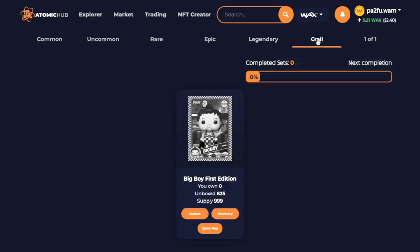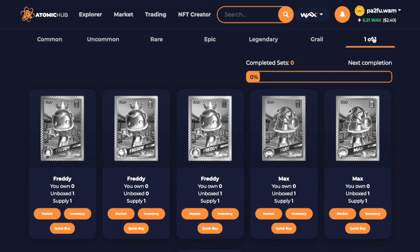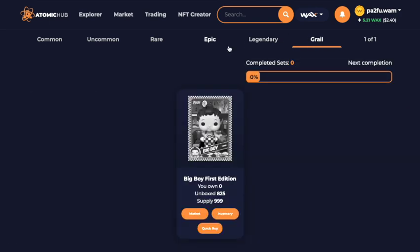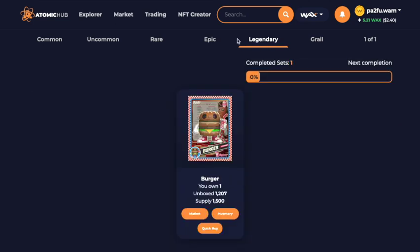We didn't get a grail and we didn't get any of the one-of-ones, although they're not redeemable anyway — but they are super rare. So all we should have in there is the legendary, which is what we got the token for, and the token for completing the whole set. They've already dropped that into the account, which is really good.